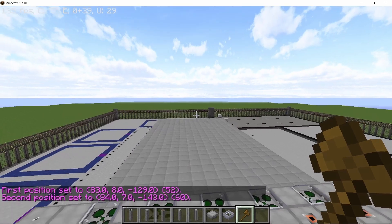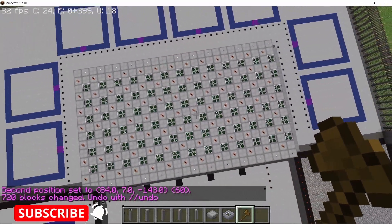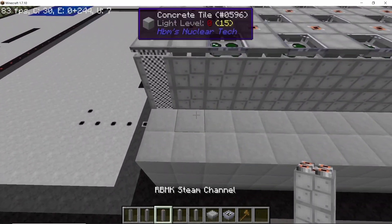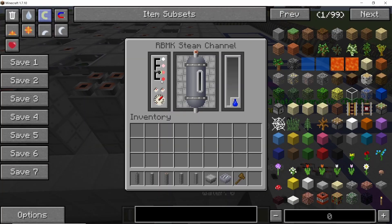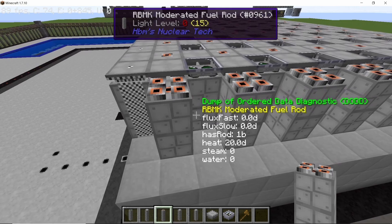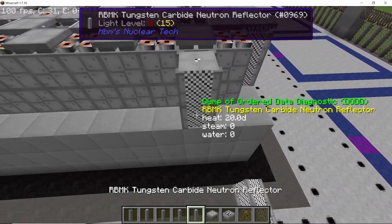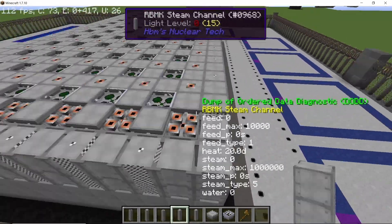Stacking by 12 gives you a 13 by 6 layout of fuel rods. The remaining two blocks on the length side get steam channels, and in the middle where the control rods are. Finally, place structural columns and neutron reflectors — neutron reflectors go directly in front of the control rods, and structural columns go in the gaps.